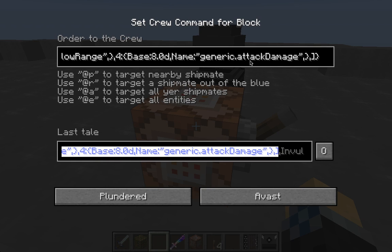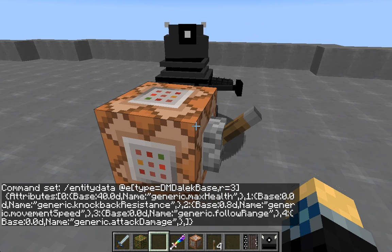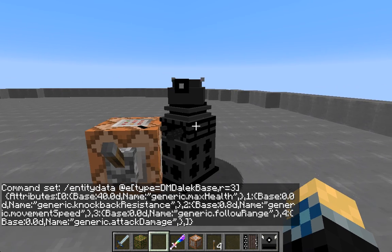Now where it says generic.attackdamage at the very end — this is the amount of damage that Dalek does when he hits you with his laser — you are going to change that to 0.0d. And then the next one down is generic.followRange, the distance the Dalek has to be away from you before he starts chasing you down and trying to exterminate you. It is set at 16.0d; you are going to want to change that to 0.0d. And that is it. That is all you have to do. So hit enter, and then we can make this guy tame.